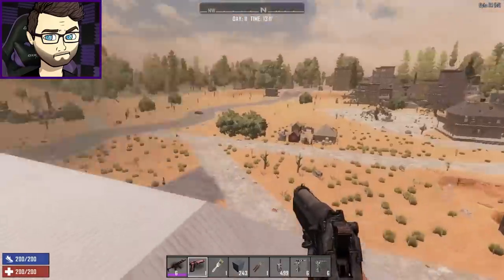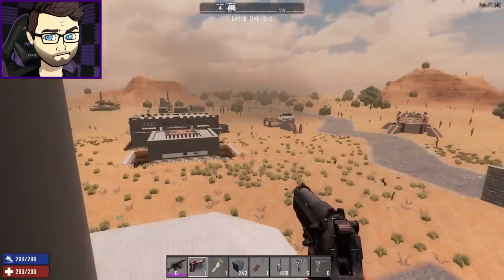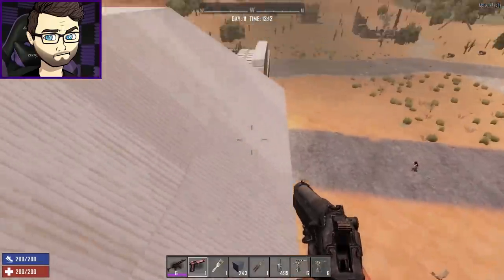The shotgun turrets are very satisfying. They weren't dropping vultures out of the sky as quickly as I'd like — they weren't one-shotting every time — but there are so many bodies. So many bodies dead.